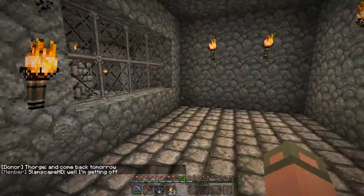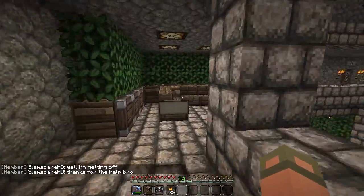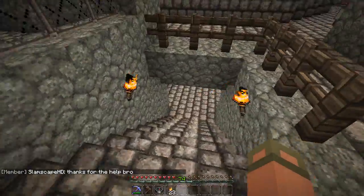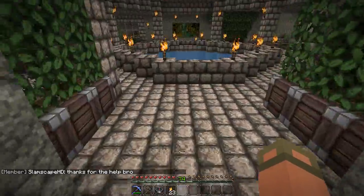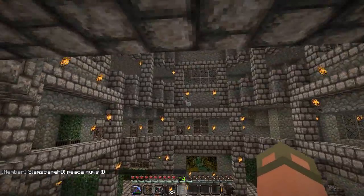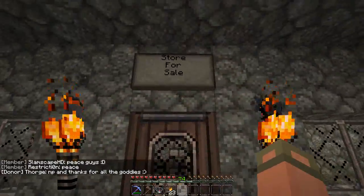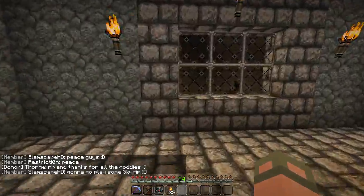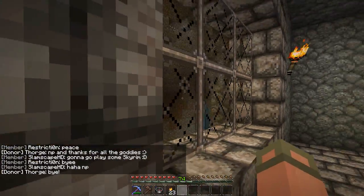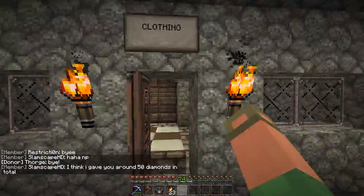There's a store over here for sale. So I guess the commercial district is actually first and then the residential will probably be on top. Another set of stairs going down — we have a random chicken over here just hanging out, probably on watch duty. Another store for sale over here has a pretty cool view of the ravine that's right behind this place. And then there's clothing.